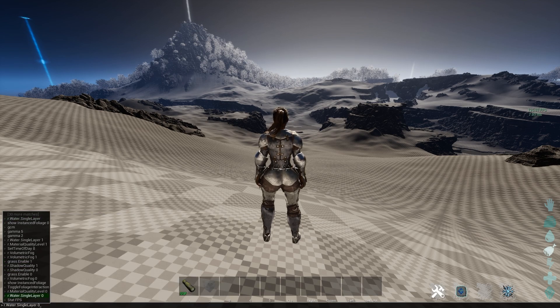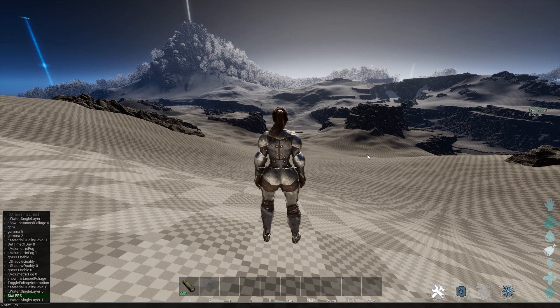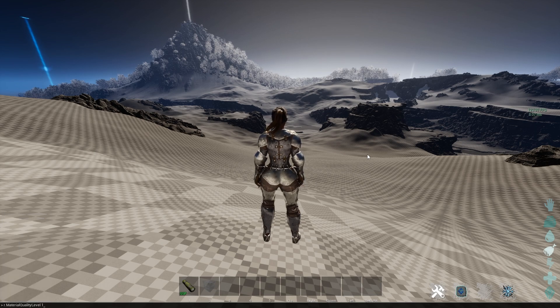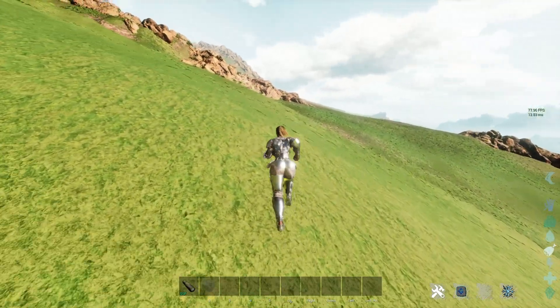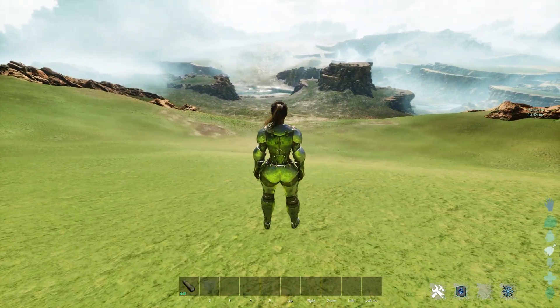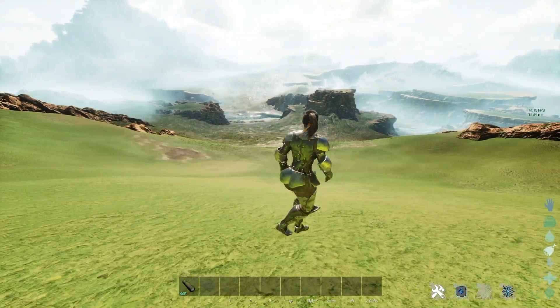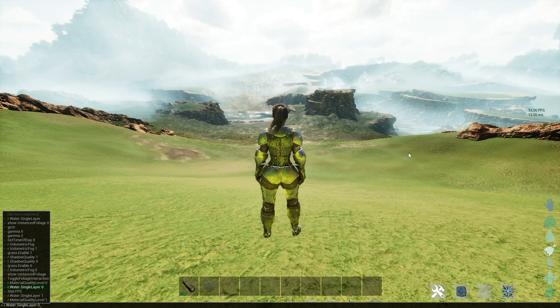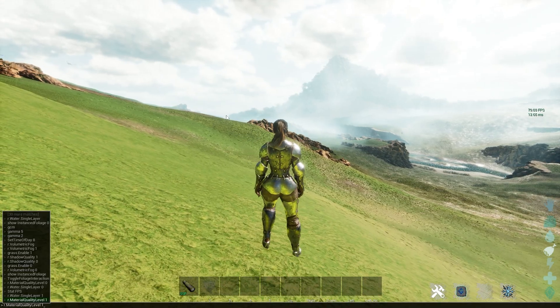If I set single water layer to 1, I'm turning water back on, but because everything else is still turned off it's not going to show up yet. If I turn material quality level back on to 1, you're going to see a drop here — it goes back into this mode. You can see that's something that's kind of broken; I can literally see anything from any distance and it kind of highlights things. So now with quality level set back to 1, that takes a second. And instance foliage — we're going to turn that back on too.